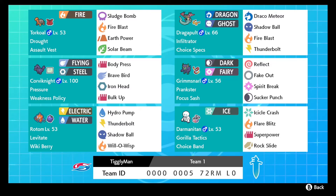We've got a Focus Sash on Grimsnarl to make sure he stays alive and can get that Reflect up. Then with Darmanitan - I noticed a lot of people set up to outspeed Choice Scarf Darmanitan, but they don't always outspeed normal Darmanitan with their bulkier or quicker mons. If it's Sand Rush, our Choice Band Darmanitan can outspeed with a Torkoal drought removing the sandstorm. He has Icicle Crash, Flare Blitz, Superpower, and Rock Slide - he's our OHKO machine on Tyranitar.